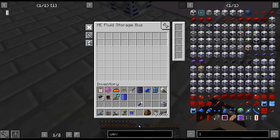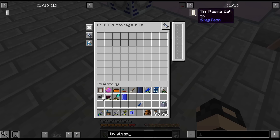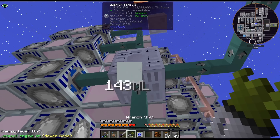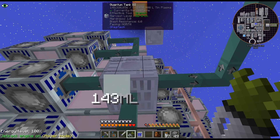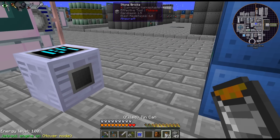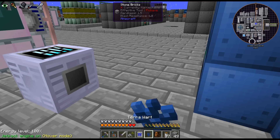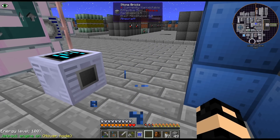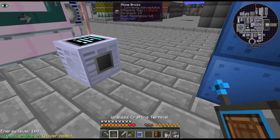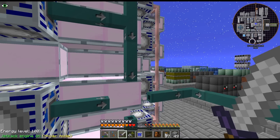So let's do tin plasma. I have a list of everything that's kind of broken or may have broken. We'll go over that when I do this. Let's just break this, put that on there, and that should still be on the EA Network. I'll just leave that there until I figure out what I am doing.